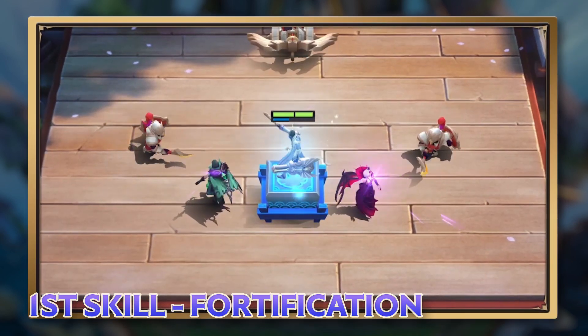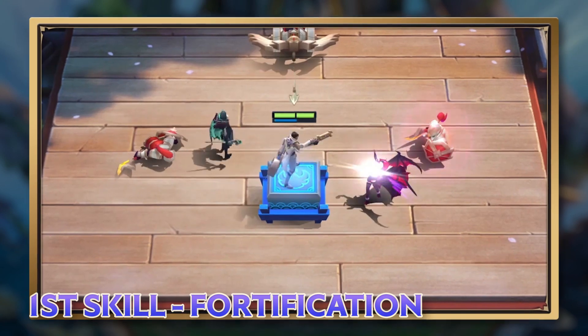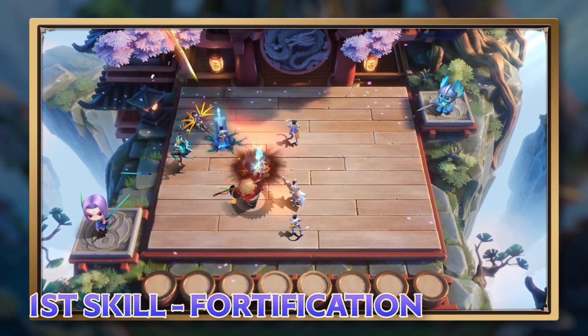The hero on the platform will have their mana increased by performing basic attacks. These effects last until the platform is destroyed.